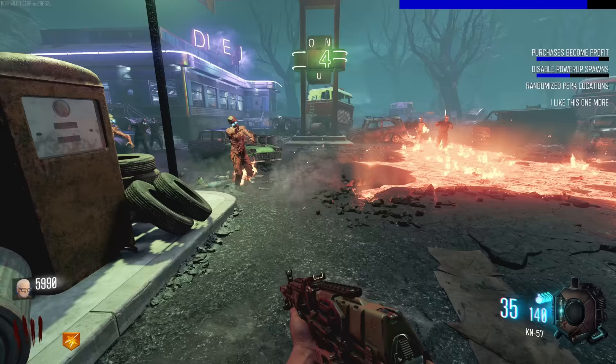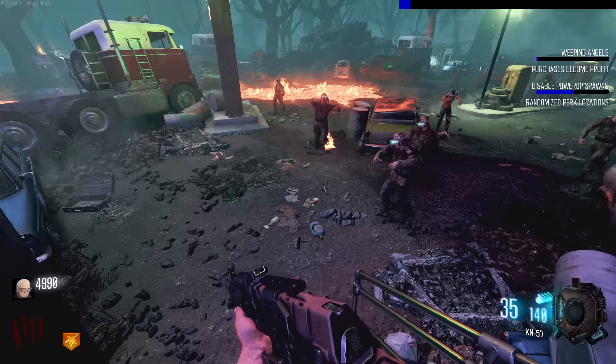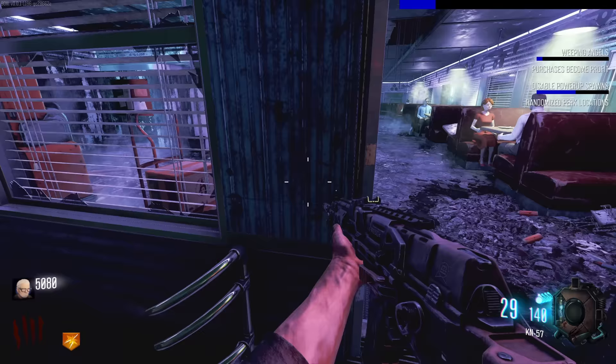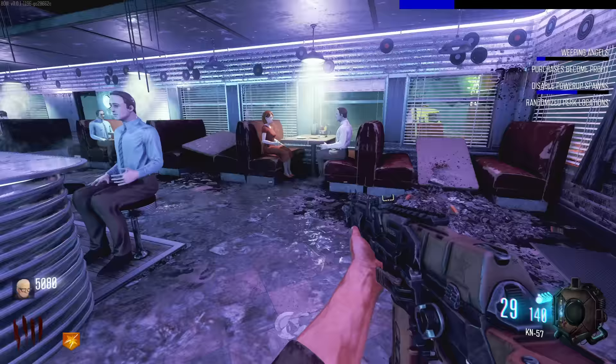So if I buy Double Tap I get 2000 points back - what, that's huge! Okay, buy the KN-57, go buy some more perks! We can go open that door quick before it finishes. Okay we didn't quite get that one, damn it. Oh - Weeping Angels!